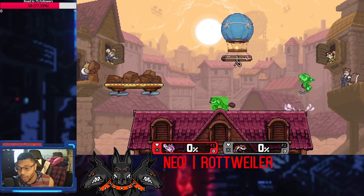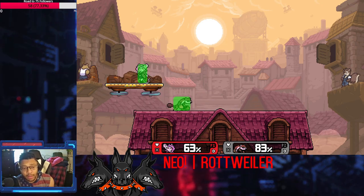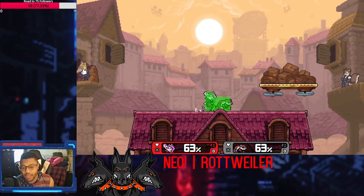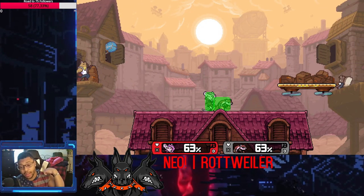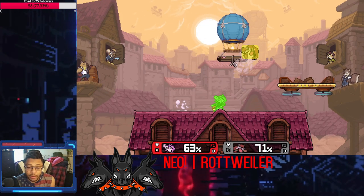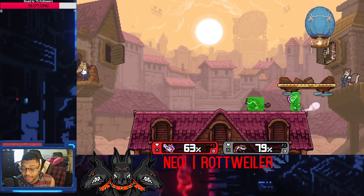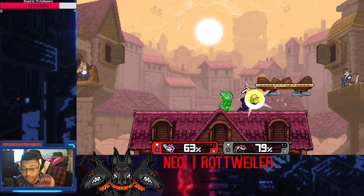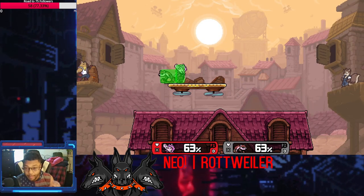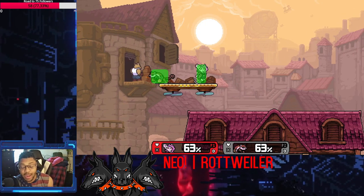The last kill move I want to talk about is her up smash — I'll call it the pop star. Her up smash is really strong. The crazy part is that if you have Alfred on stage and read some DI, you can do some crazy stuff. My friend was doing disgusting things with this on platforms — if they miss DI on Alfred, they're asking to die to that up strong at like 80. It's crazy.